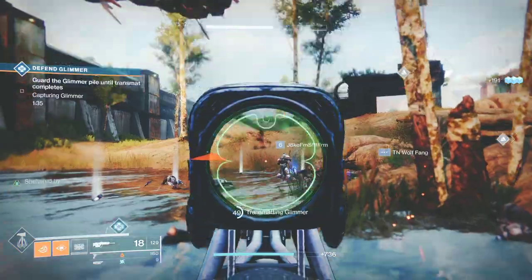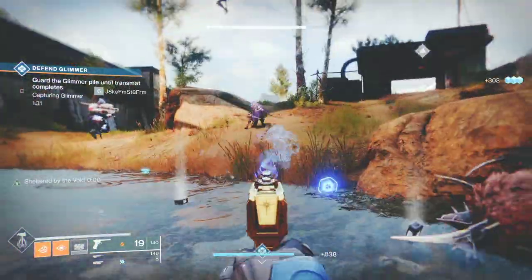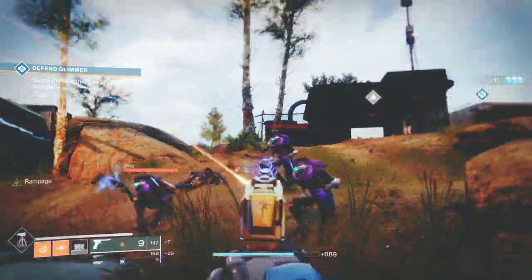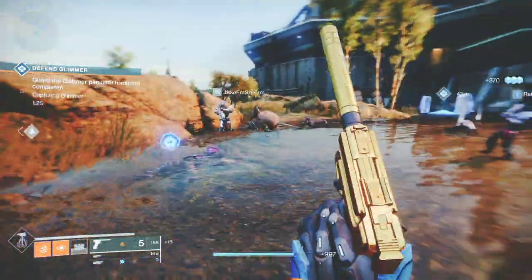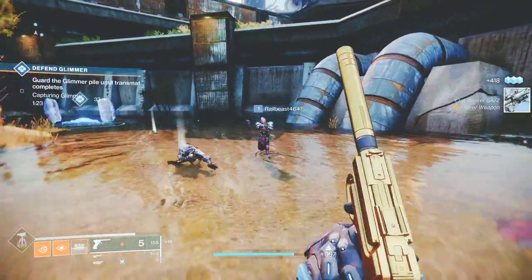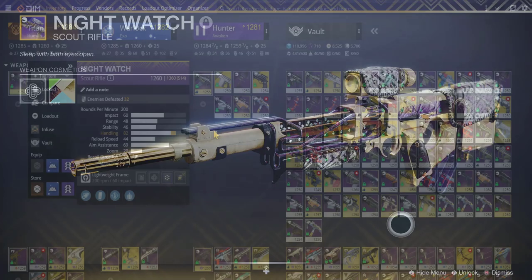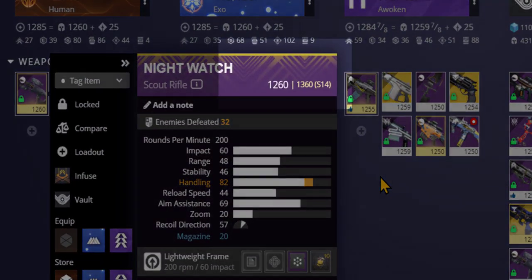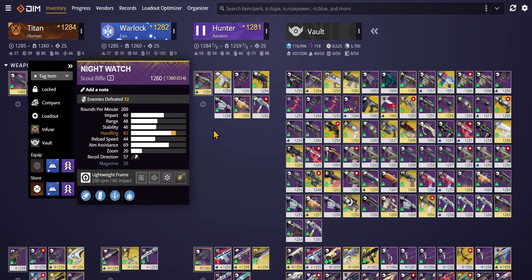This scout rifle has been in the game since Season of the Drifter back in 2019. Nowadays we've seen more use of scout rifles in the Crucible and everywhere else, and one of the best — if not the best — scout rifle you can get right now in Destiny 2 is the Night Watch scout rifle. As far as sun setting, it's good all the way up to Season 14 based on Bungie's sun setting rules. You can use Destiny Item Manager if you want to know the lifespan of any piece of gear or weapon.